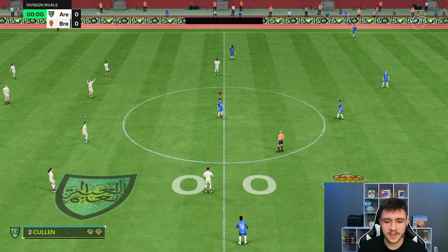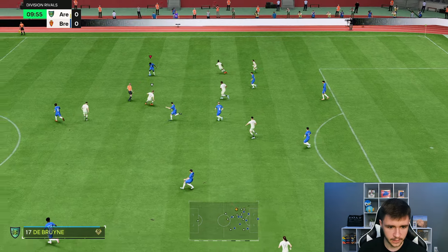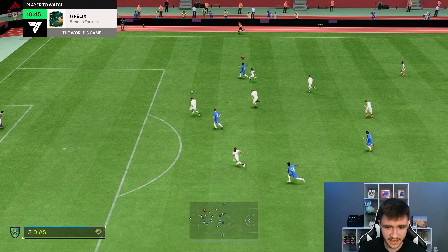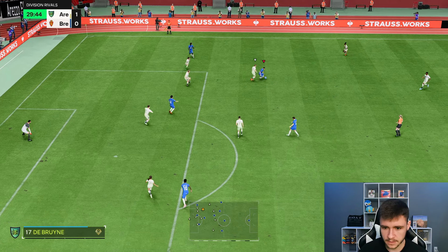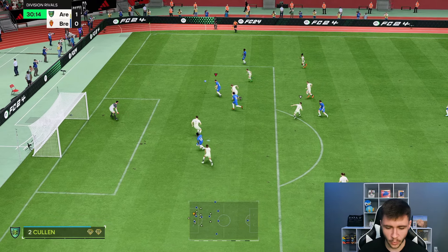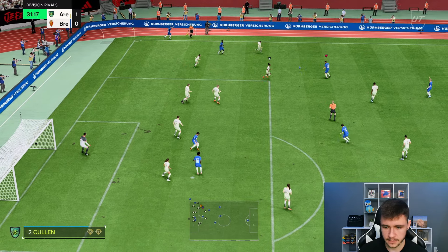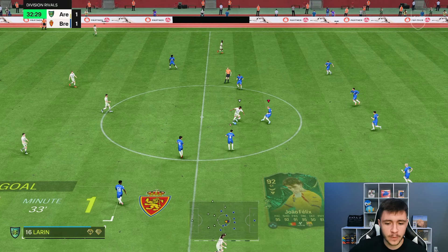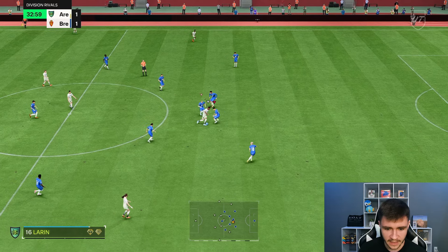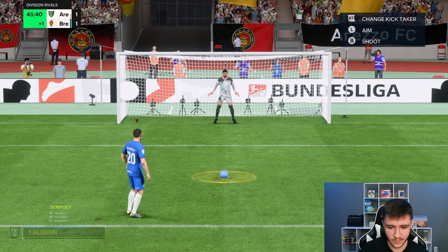Into game two — so far so good. As a more advanced center mid he can definitely get the job done. His attacking runs from the center mid position have been very effective. Whipping it in to Dempsey — unlucky. Vinnie Jr cuts it back, Dempsey with decent left stick dribbling, a double touch that is very nice. Playing across — that's a nice assist.